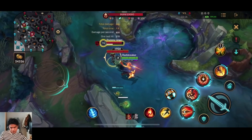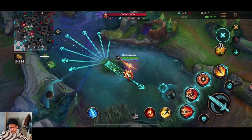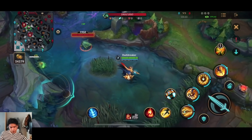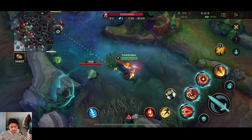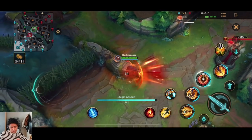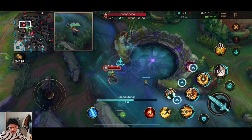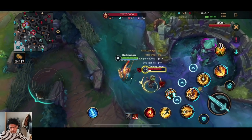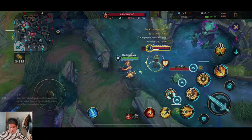Actually, doing it manually is better than the input trigger. Look at the distance — Protobelt, flash, then second ability: that's how much distance you can cover. Another tip: the third ability no longer blocks turret damage, that was removed. For the ultimate, you can input trigger it — use the ultimate on someone and press the second ability the whole time, locking onto them in the air immediately. That's about it for the combos on Pantheon, so let's hop into the gameplay.